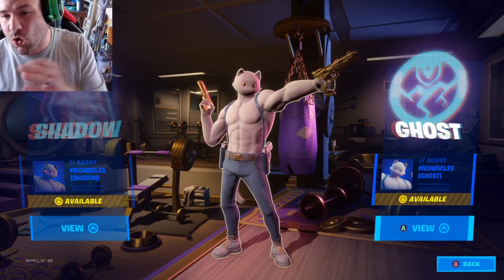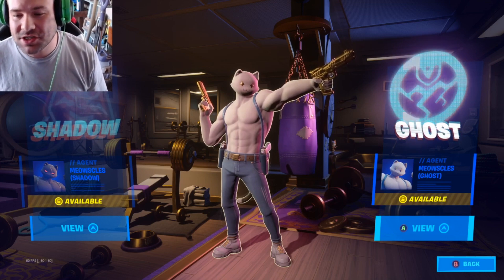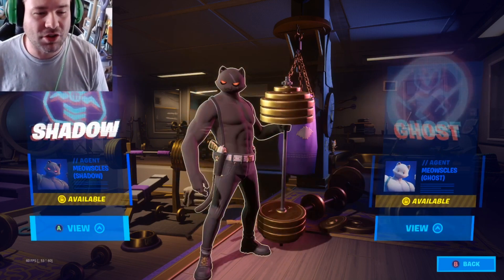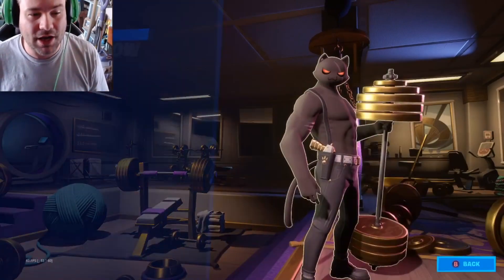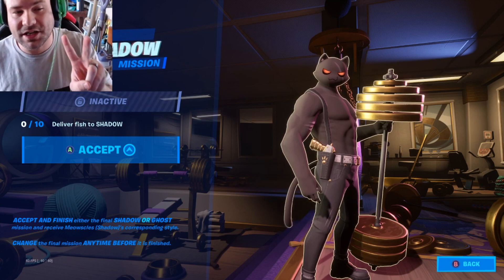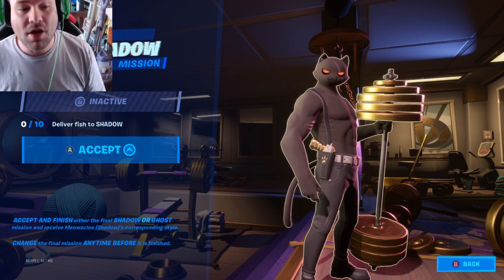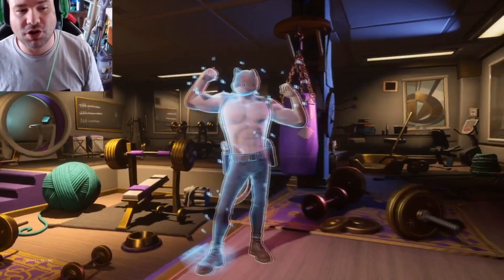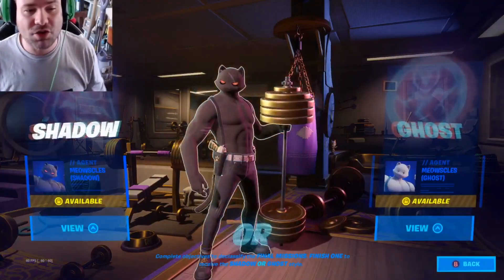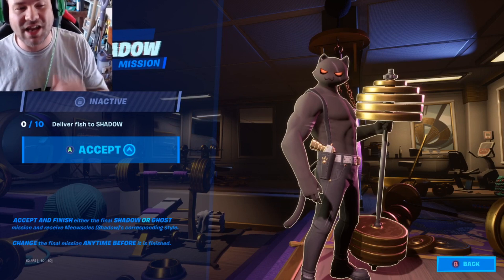As you can tell, we have unlocked the ghost version or the shadow version of Meowsicles, and it says 'available' by it. The microphone was muted earlier so I'm recording the audio after. I'm going to pick shadow, and as you can tell it says you need to get 10 fish and deliver them to shadow. To unlock these, you need to have the battle pass, reach level 60 — that's for both shadow and ghost — and then complete 18 challenges.